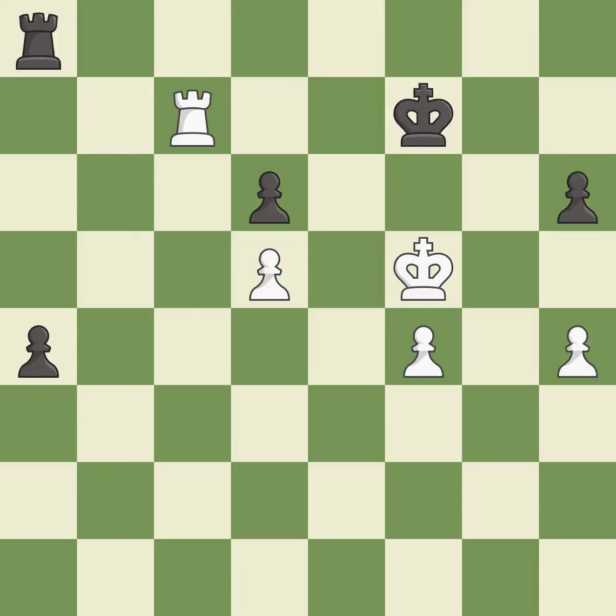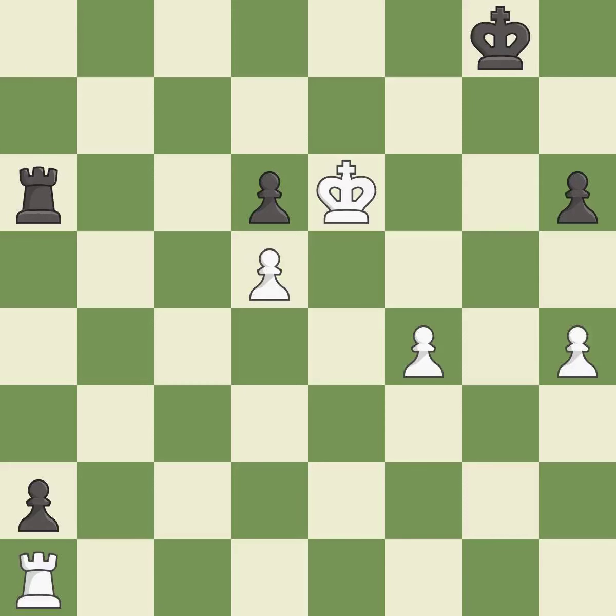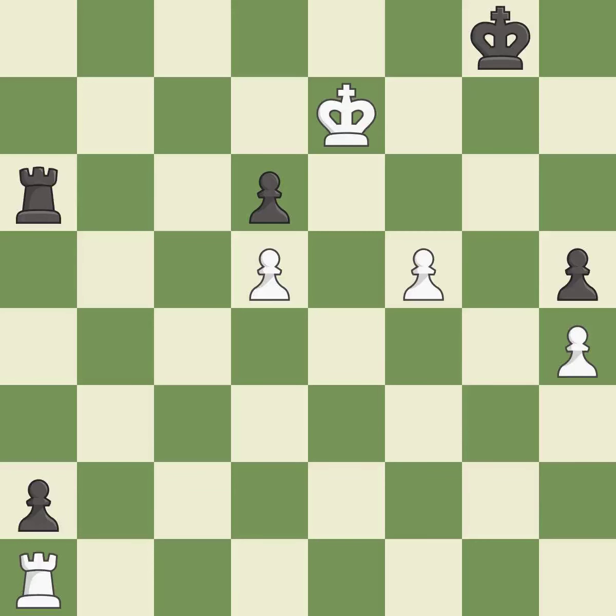This stops the opponent from being able to push a passed pawn towards promotion — it is a great move. This evades the check from the rook — it is best. Very precise — it is best. The passed pawn moves towards its goal. This threatens to push a passed pawn towards promotion — it is best. This is the only move that works — it is a great move. This pushes a passed pawn. This threatens to promote a pawn to a queen — it is excellent. This stops the opponent from being able to promote a pawn to a queen — it is best. This defends the attacked pawn — it is best. A very strong play — it is excellent. The passed pawn moves towards its goal — it is excellent.